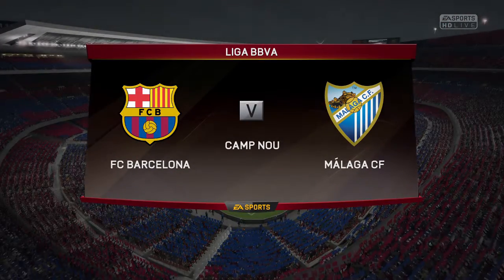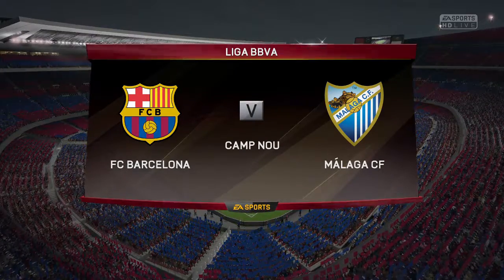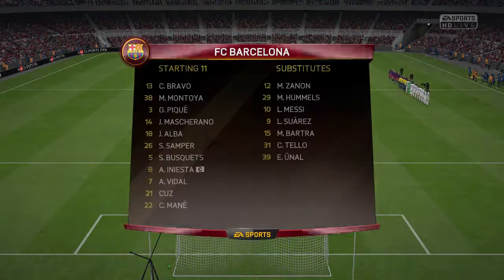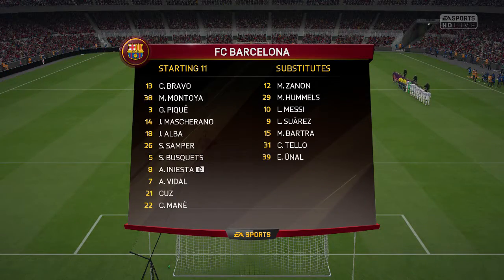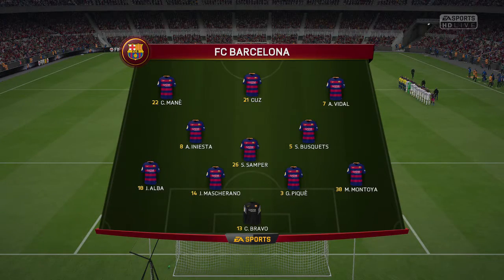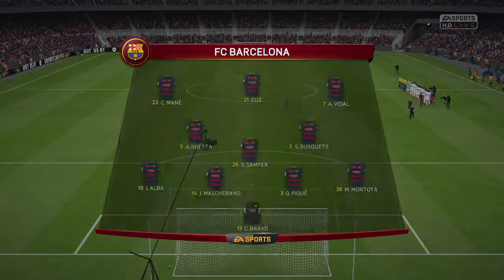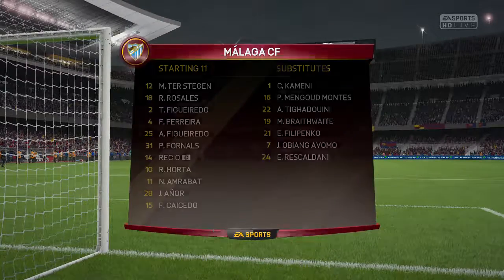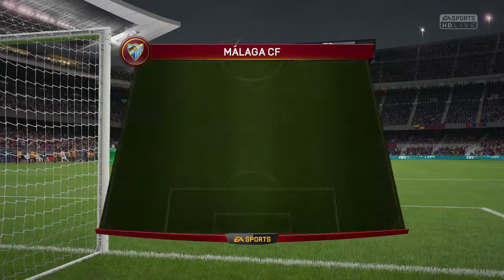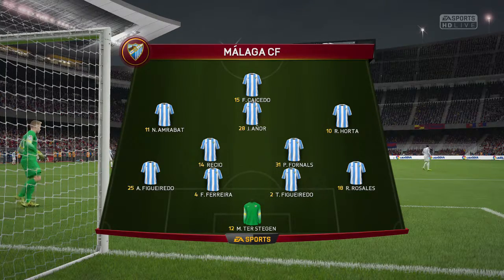But we're back in La Liga, this time versus Malaga — six points versus Malaga last time. The lineup will be Mane, Vidal, Iniesta, Busquets, Samper, Alba, Mascherano, Pique, Montoya, and Bravo. Malaga are in a 4-2-3-1. The key note there is Ter Stegen in goal — I completely forgot about that off-season transfer window move.